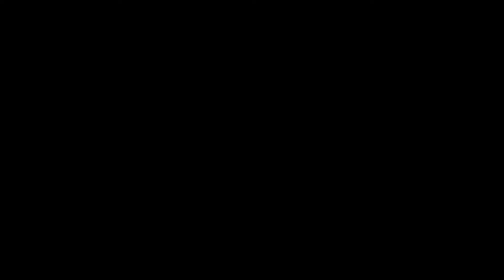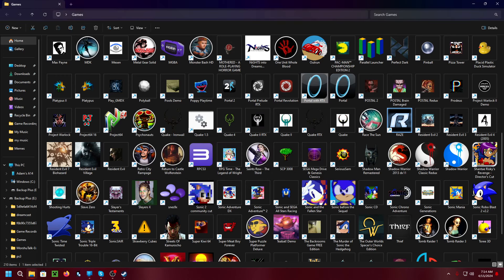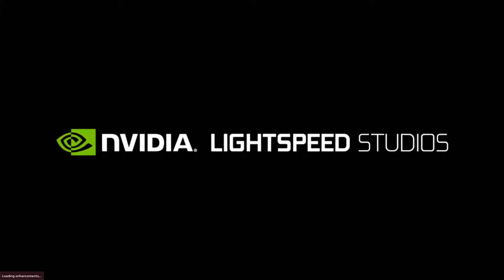Portal with RTX — this is the one where I really noticed the effects. For some reason out of all the games I have, this is the one that gives my GPU the most trouble. Alt-X to access the RTX menu. Nvidia Remix — that's RTX Remix, that's the thing. Holy crap, even the bald head dude's intro is lagging. It's because it's loading the enhancements, that's why.